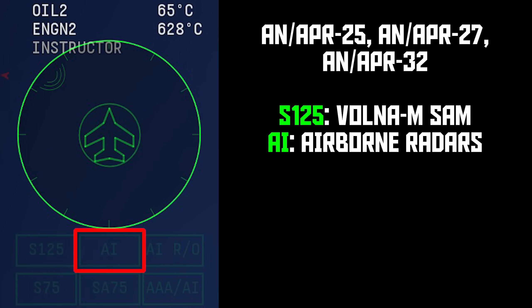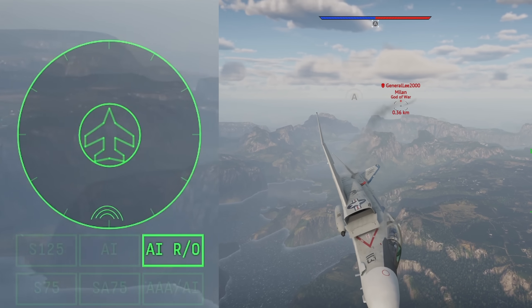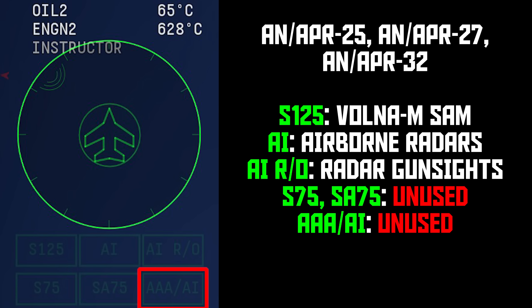Next up is AI for airborne intercept — this lights up with a long list of airborne radars. After that is AIRO, which is for those short-range radar gun sights found on Korean War jets and stuff like the MiG-21F and Kefir. After that are S75 and SA75 lights — these are for SAMs not in the game, so these lights are unused. The AAA-AI light also isn't tied to anything, so that light is unused as well.